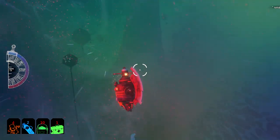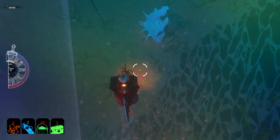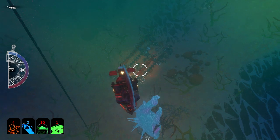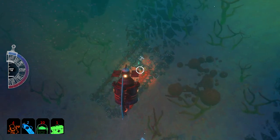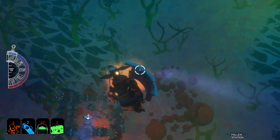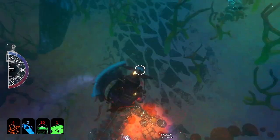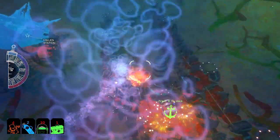Do you remember that part in Finding Nemo where the shark like eats the mine? Oh, what's that down there? Oh, there's some ruins down here. This is good. We probably need to go down here, don't we? Fallen station. Oh, I want to go down — come on, Steve. There we go. Let's dock up. Brilliant.